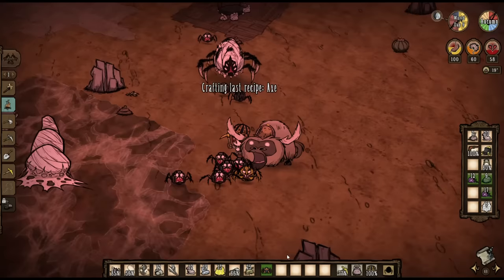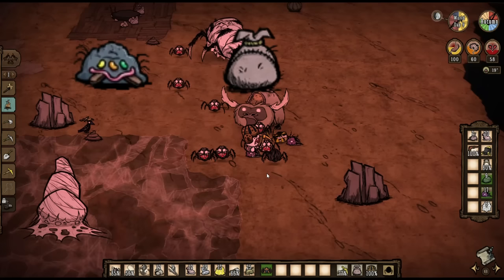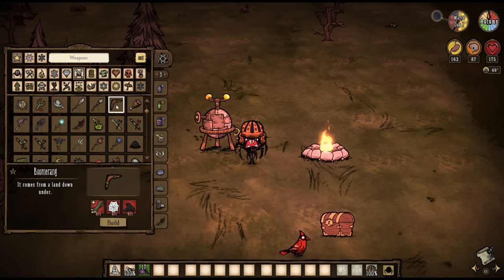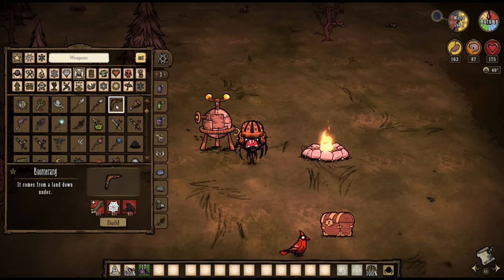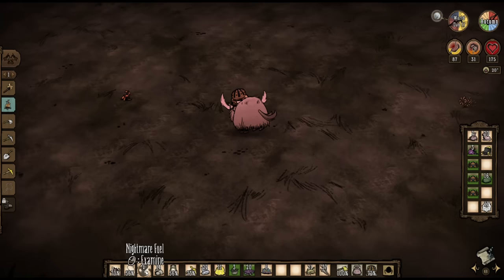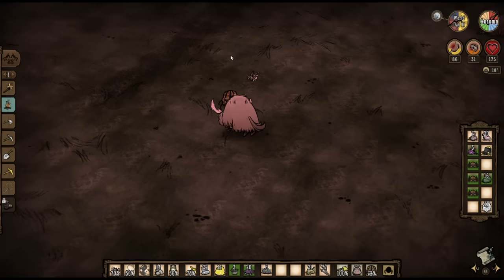The next thing we're going to do is the Ruins Rush. Before we go down to the caves, you want to make a bunch of nurse switcher doodles, get a piggyback, craft a golden axe and pickaxe, and if you're not using a beefalo, craft a boomerang and miner's helmet. The boomerang is probably Weber's best weapon, as it allows him to aggro his spiders onto a target from a distance. This is especially useful in the ruins, since it allows you to stay out of harm's way and let your army destroy everything. However, if you have a beefalo, it's better to not use the boomerang in the ruins, and I'll explain why later.